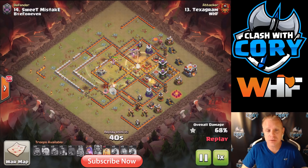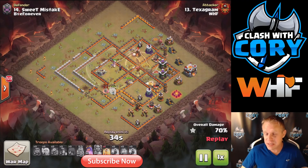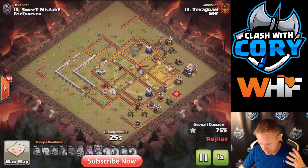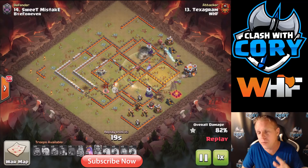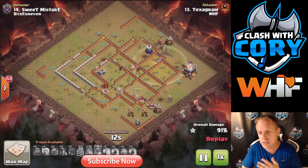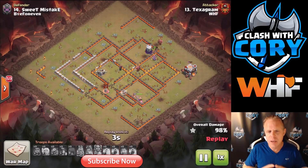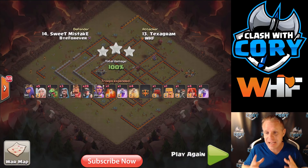Now the negatives of the Stone Slammer — it's going to take a lot of getting used to because there are serious differences from the Wall Wrecker. It's only going to pull the air-targeting clan castle: dragons, wizards, witches, baby dragons. Since it's an air troop, it won't pull golems, hounds, valks, or loons. If you have ground troops in the Stone Slammer that drop down, those will pull the rest of the CC — but if you're trying to lure the CC with it and aren't sure what's inside, it's not going to pull the whole thing.